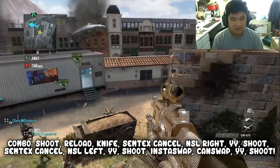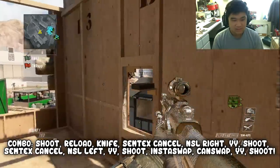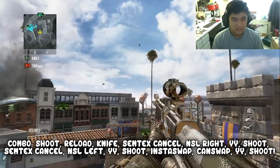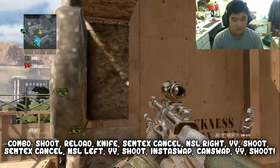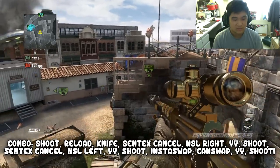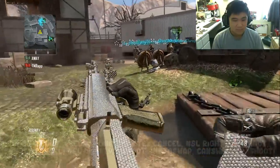I'm going to show you guys one more time and then show you the kill cam. So you're going to shoot, reload, knife, Semtex, cancel this way, then Y, Y, shoots, cancel this way, burial jump off, Y, Y, shoots and swap — can swap — Y, Y, shoots. That's basically it. Bada bing bada boom.